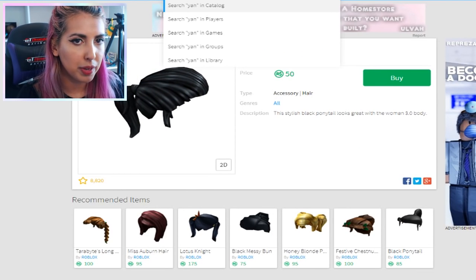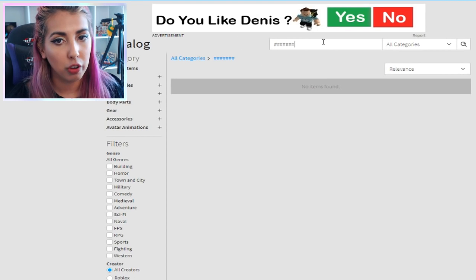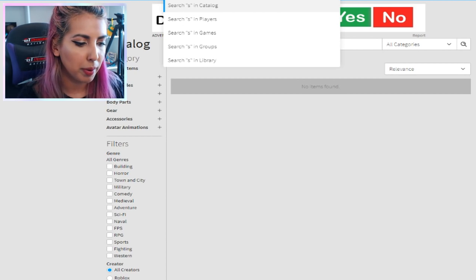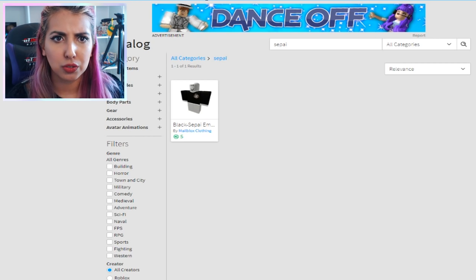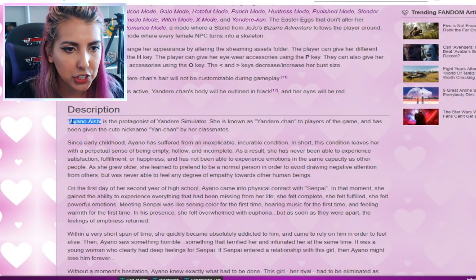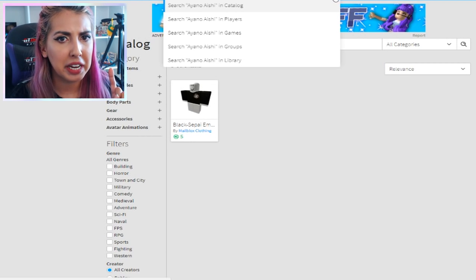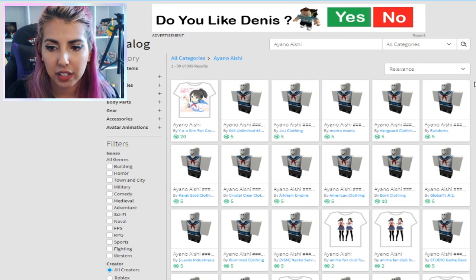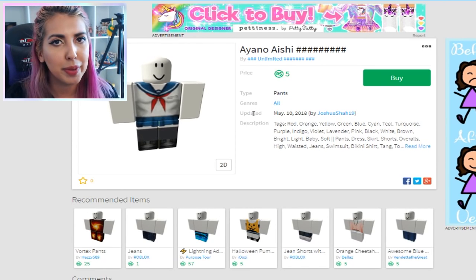Let's have a look. If we type 'Yandere' into the catalog, hopefully something should pop up. Nothing came up. What about 'Yand-chan'? Why does nothing come up for Yandere? What about Senpai? This is hard. What is her real name? Ayano Aishi. Maybe if we type that in — I think it worked! This is actually perfect. We've managed to find the clothes by typing in her real name. I'm a detective.